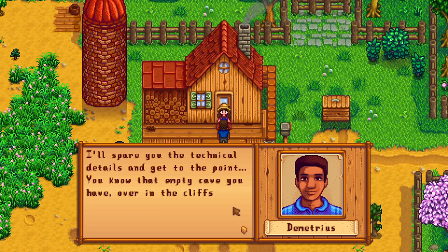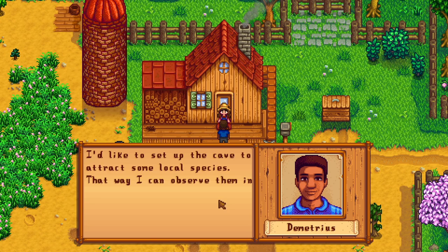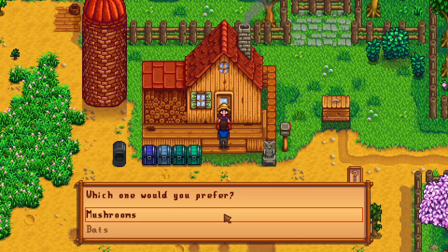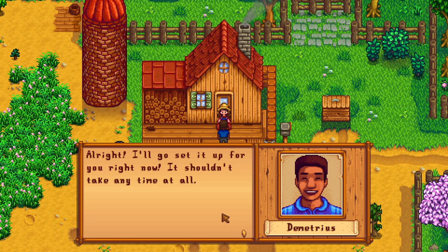Oh, we got the preserves jar! Demetrius says he has a way to turn the empty cave over the cliffs into something useful. He can either set up the cave to attract mushrooms or fruit bats — the bats will sometimes leave fruit for you to collect. I heard there was a tactic to which one you pick. I think all of the fruit you can eventually get from planting trees, but the mushrooms — I don't know how to get half of them, so I'm gonna pick the mushroom one. If that was a bad pick you guys can tell me.